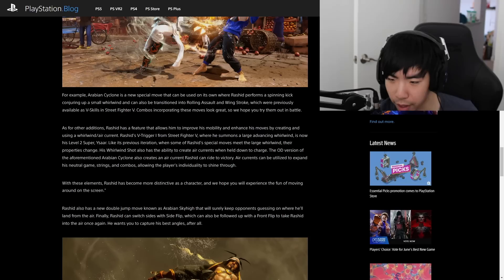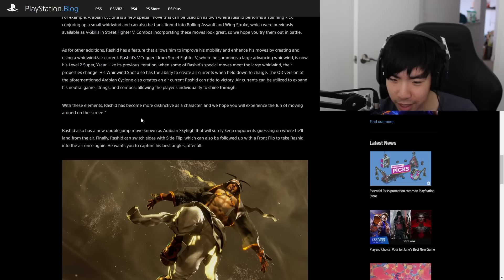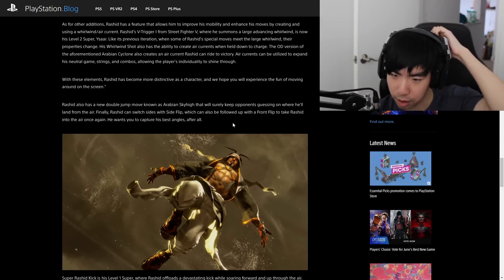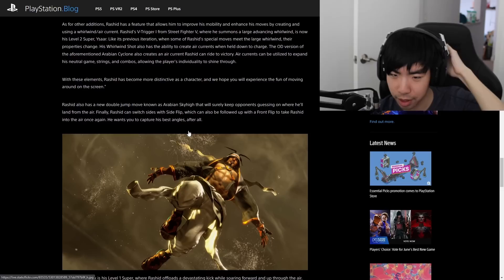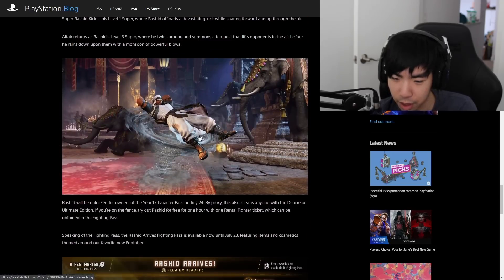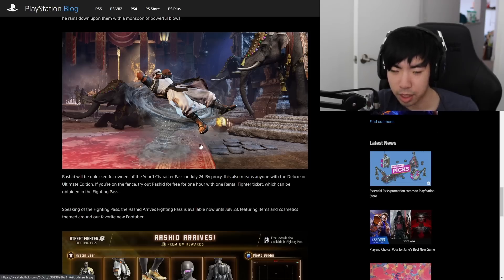Whirlwind Shot also has the ability to create air currents when held down to charge — as we saw in the trailer. The OD version of Arabian Cyclone lets you ride the current. Rashid also has a new double jump — I don't think they showed that. He can switch sides with a side flip, which can also be followed up with a front flip to take him into the air again. It seems like Rashid is going to have some crazy movement options, and I'm looking forward to playing him on July 24th.